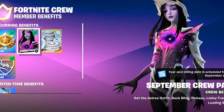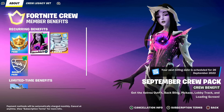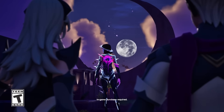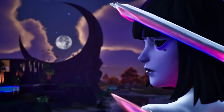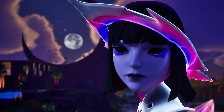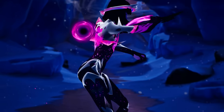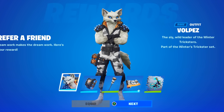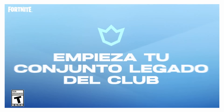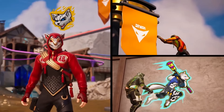We'll also be seeing the addition of the brand new Fortnite Crew Pack for October with this update. The September pack was the Astraya pack, which is personally one of the more favorite crew packs in recent seasons. If you've been paying for Fortnite Crew for the past few months, you'll also be unlocking the brand new Volpex skin, which is part of the legacy crew pack — so some of you may actually be getting two new skins this month.